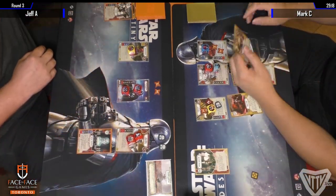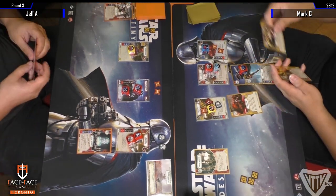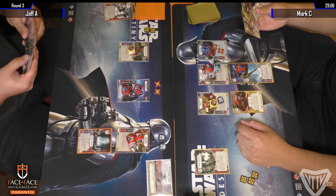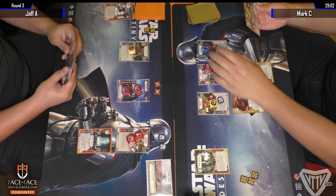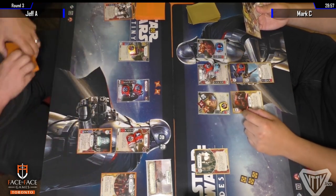Conclusion of the first turn: four damage on Unkar, two damage on the Royal Guard. I think it's a pretty good turn one for Jeff. There's two damage on Phasma but that doesn't really put her in range. Mark is going so heavy on the Unkar ability — he's definitely playing towards those Prized Possessions and the Crime Lord.